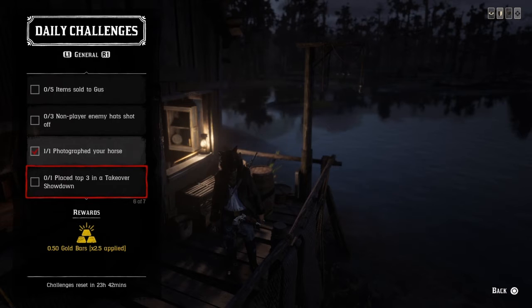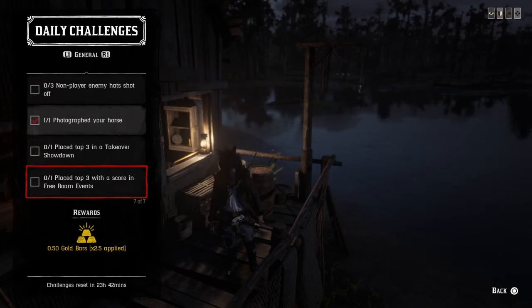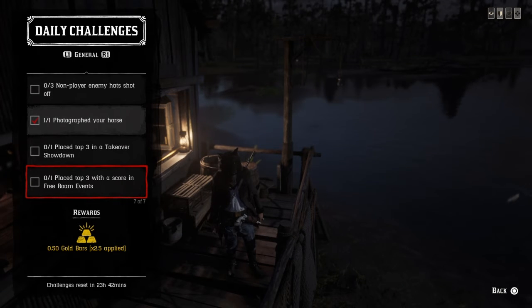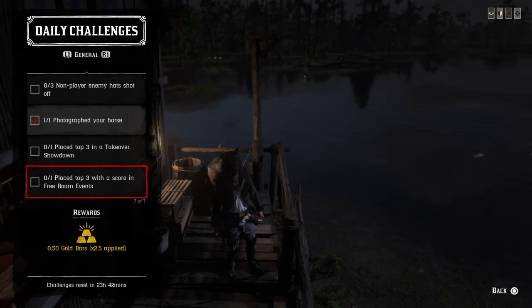For one place top three with a score in free roam events, every 20 minutes or so in the upper left-hand corner of your screen a free roam event will pop up. You've got to place top three and that challenge is completed. You can participate in things like fishing if you want, and that challenge will be completed once you hit top three.